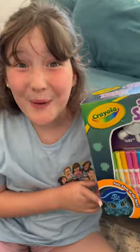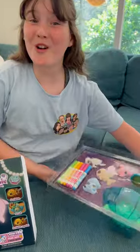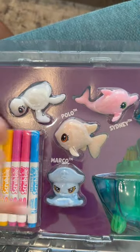Let's open Scrubble Scrubby Ocean Pets! They glow in the dark! There's four adorable pets: Toby, Sydney, Polo and Marco!